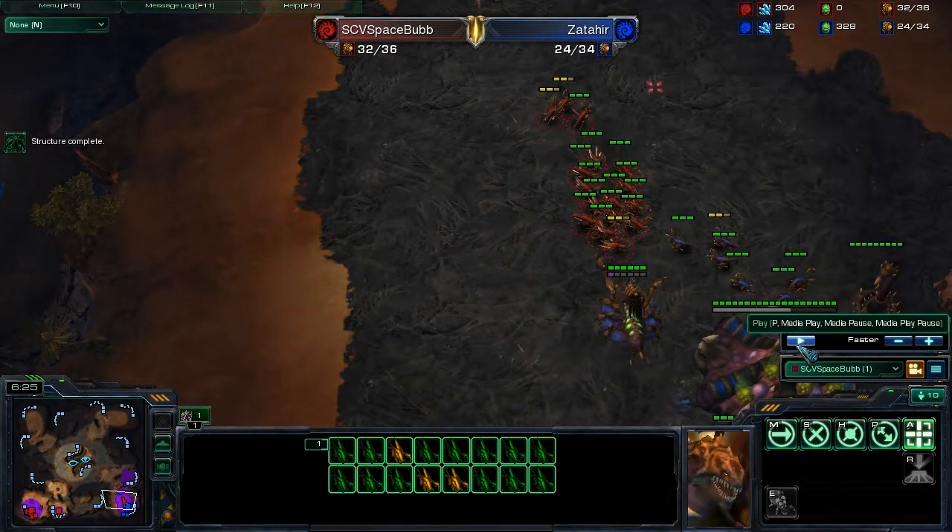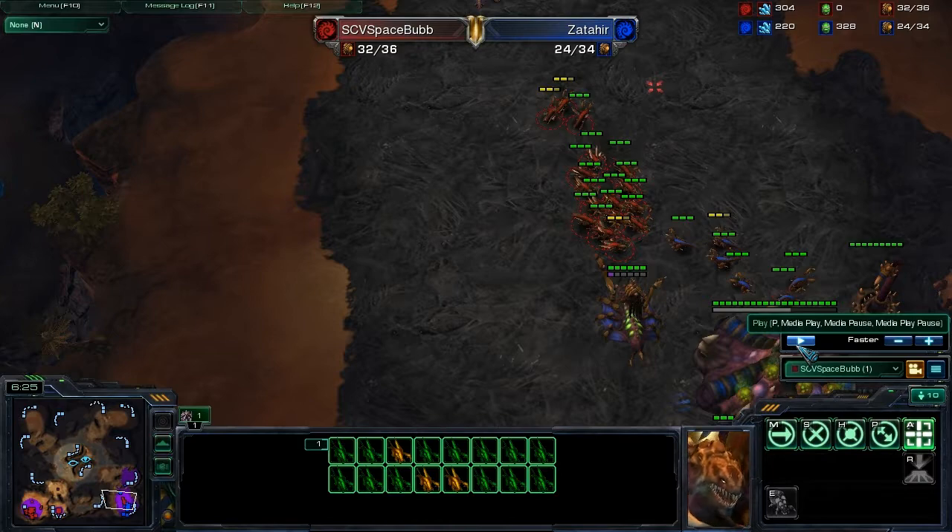An important thing when micro-ing and macro-ing — you do want to have all of your army on a hotkey, which I'm not quite doing. One of the mistakes I'm doing right now is not having the Zerglings on a hotkey, which could potentially save additional time. When I want to regroup, it will be just faster — instead of double-clicking on the Zerglings — to just press 4, 5, whatever the hotkey is. For me personally, the hotkey for the army is 3. Important thing: make sure your army is on a hotkey.